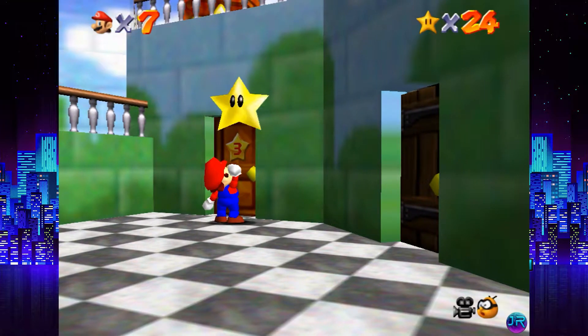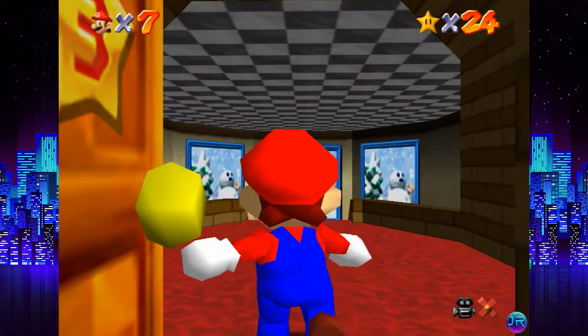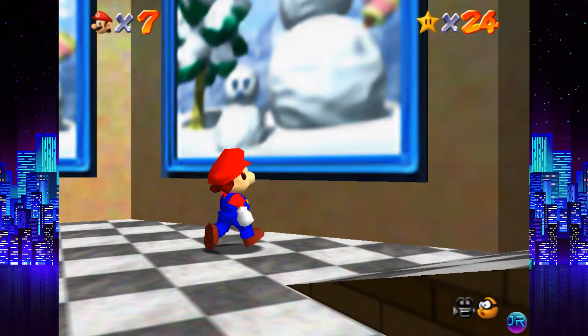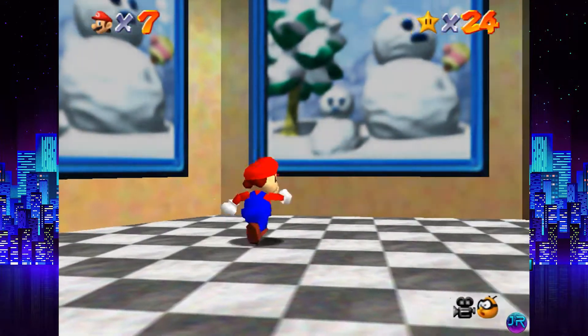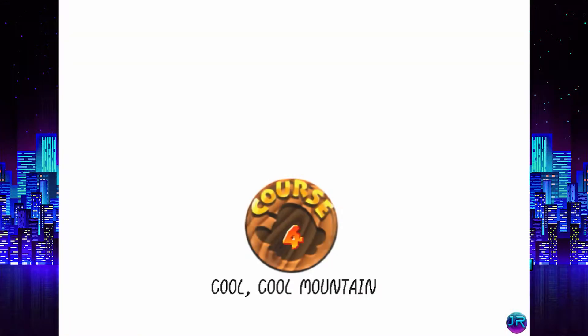So with the star power the door will open. And look at this, we have three paintings. I'm feeling fun — let's go in the right one. Oh, I guess not. The left one? Just get in here. And welcome to the first snowy level of the game: Cool Cool Mountain.